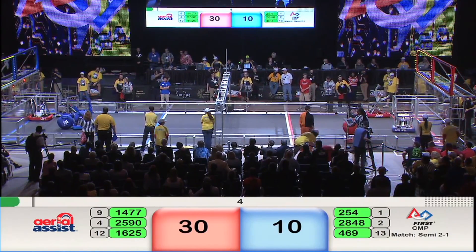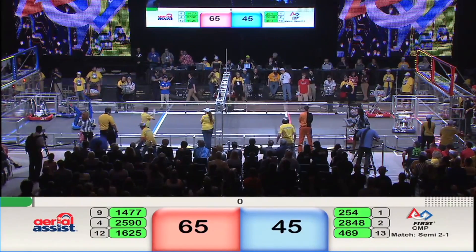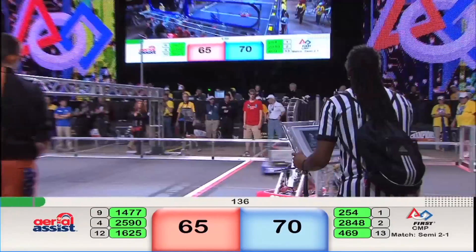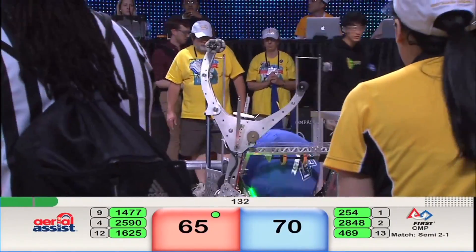Red Alliance scoring first through one of the designated hot goals. Blue Alliance right behind them, getting that one — two balls, three balls through the high goal. At the end of our opening period, our score is 70-65. Blue Alliance out in front by five.